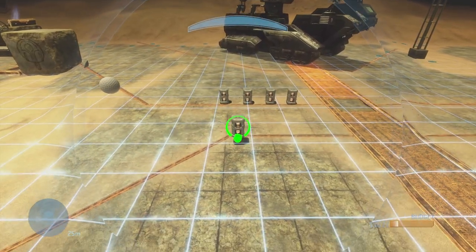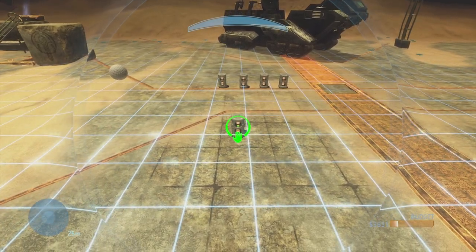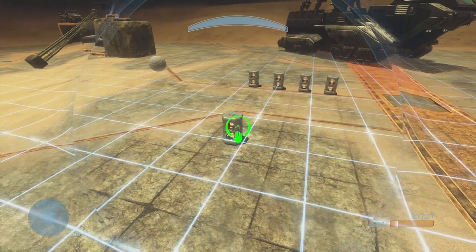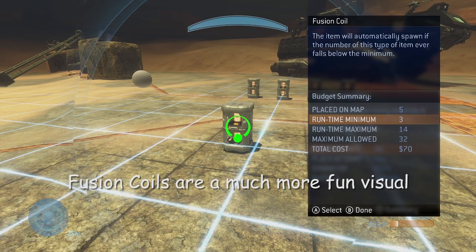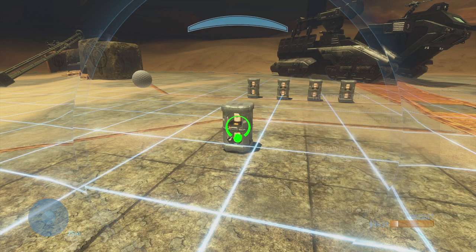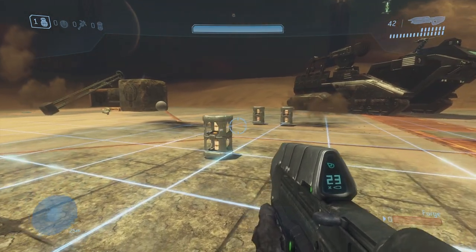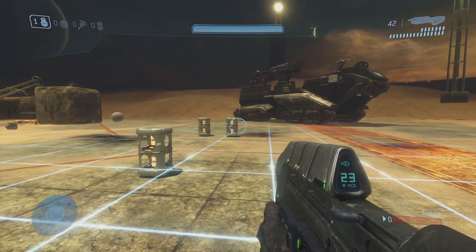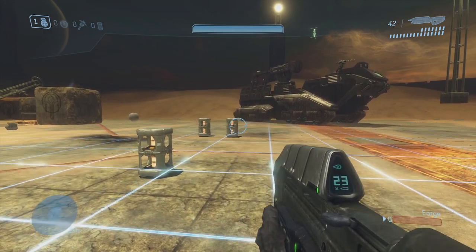Another cool feature deals with runtime minimums and maximums. These control the number of an object on a map at any given point in time. Let's say you want to place 10 BRs on a map, but you always want 5 spawned and ready to pick up — by setting the minimum to 5, you'll be able to do that. Conversely, let's say you have rocket launchers on your map, but you only want one accessible at a time. Setting the maximum to 1 will do this.